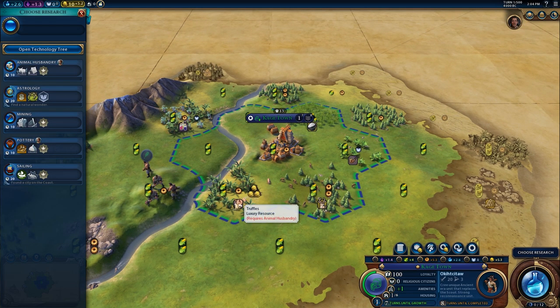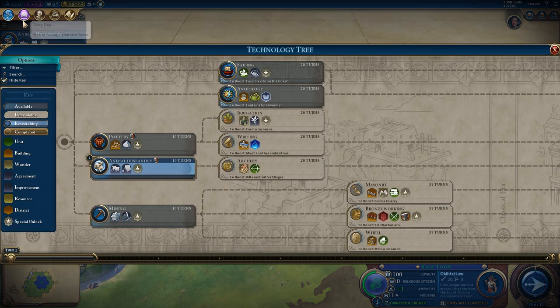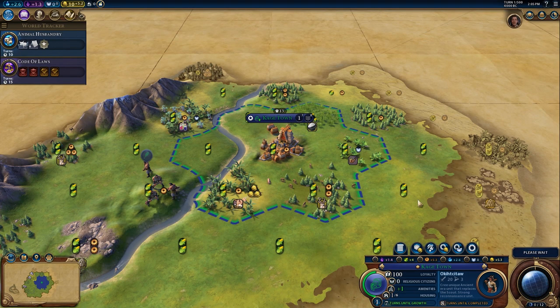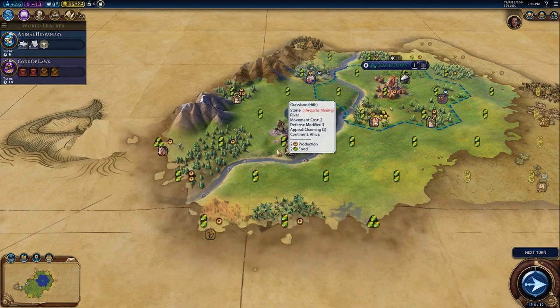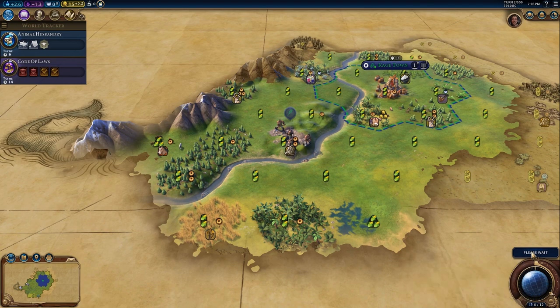We've got a luxury and animal husbandry here — this is an easy choice. There's no boost for these first couple of technologies. Let's see some boosts we can possibly do: farm a resource, meet another civilization, kill with a slinger — I do want to kill with a slinger for that archery bonus. Our next unit will probably be a slinger, but we need that scout because we need to be scouting. You want to find natural wonders and stuff. This era score thing is really early game about scouting.